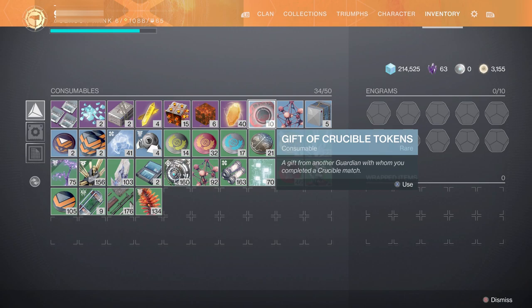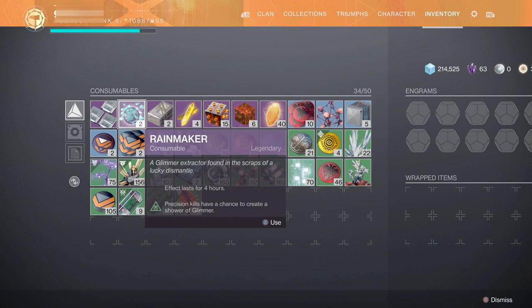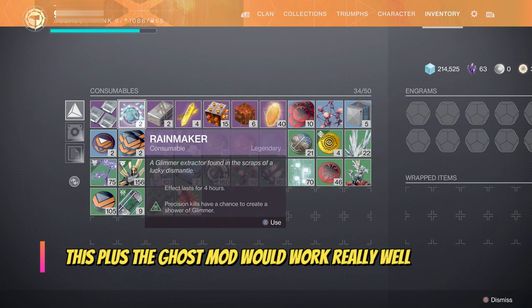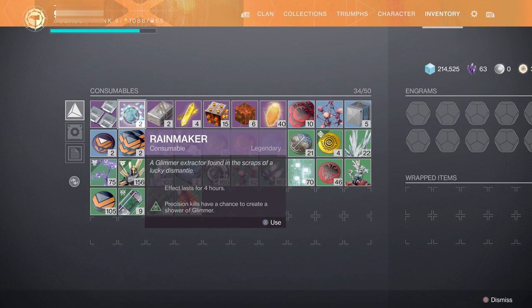Now, a lot of playing Destiny will involve just running through the game, shooting at your enemy, and going through battles. This thing right here is literally made for that purpose — Rainmaker. It's a consumable, and pretty much as it says, it's a glimmer extractor found in the scraps of a lucky dismantle. So you get it by dismantling your items, and if you're lucky, you'll get one. What it does is give precision kills a chance to create a shower of glimmer, and the effect lasts for four hours. So as you're dismantling gear, you've got a chance to get Rainmakers, and when you're playing, you'll be getting more glimmer. Imagine using this along with the ghost perk — that will make it so you get a lot of glimmer really fast.